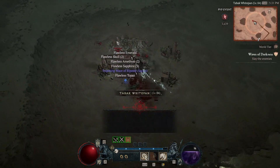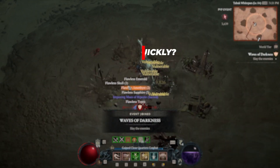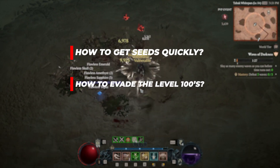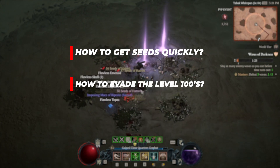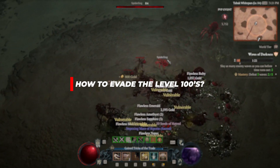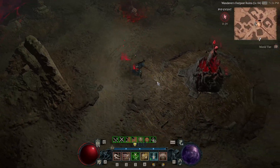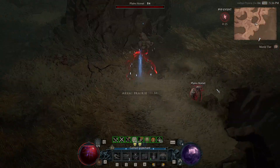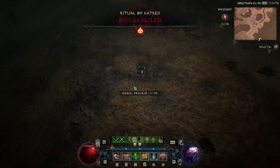So firstly we need to talk about two things: how can we get the Seeds of Hatred quickly, and how can we be best prepared for the inevitable situation of a level 100 coming to get you whilst you're purifying the Seeds of Hatred — when you're at your most vulnerable. Items like the Scroll of Chaos have a five minute cooldown so you can't rely on them to teleport you away every time.